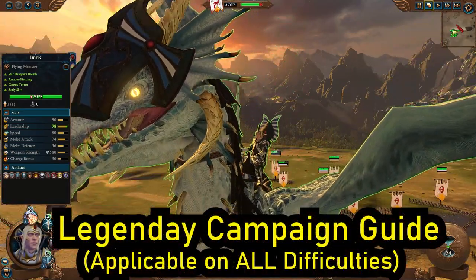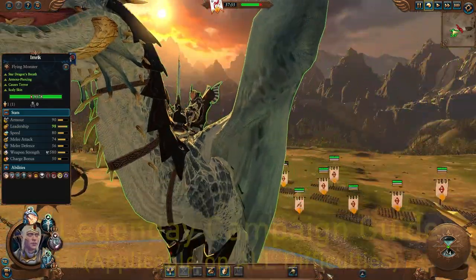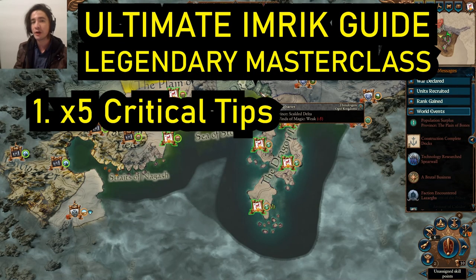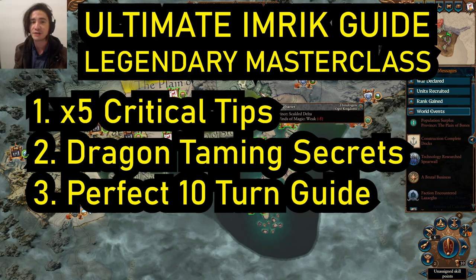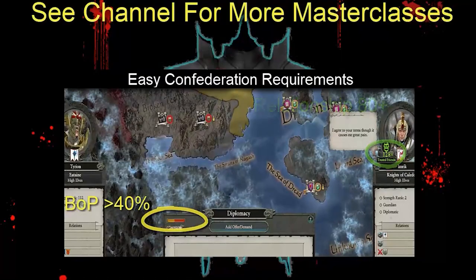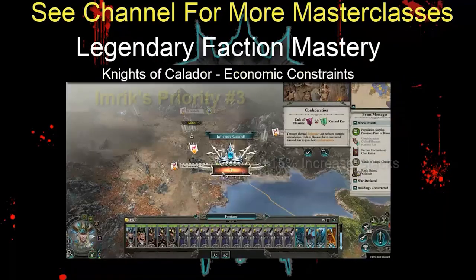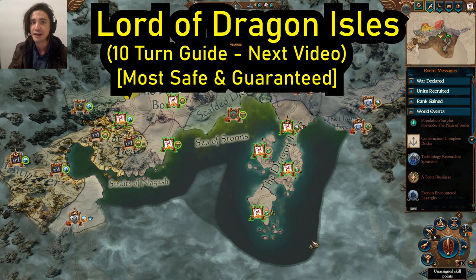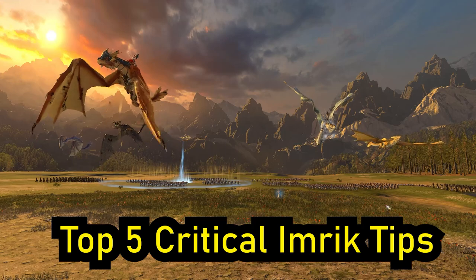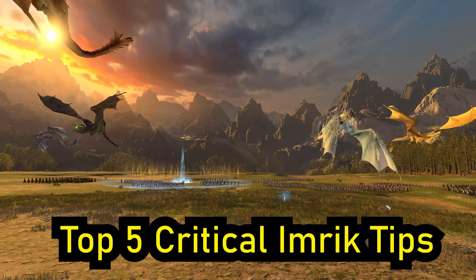Back to where it all began — Imrik, my favourite lord in the game and surely some of yours as well. Today we're running through a three-section guide which will help you punch up and destroy legendary difficulty without any cheese or exploits: all dragon battles, all quest battles, how to do them all in a single turn. In a separate video we'll have a 10-turn step-by-step guide of how to get this exact start, which is in my opinion the strongest start for Imrik in Mortal Empires. Now let's dive into my top five tips of how to dominate with Imrik, and that starts with east, not west.